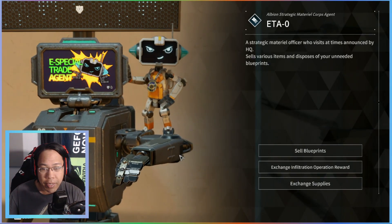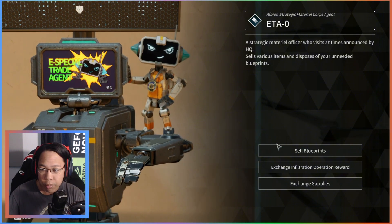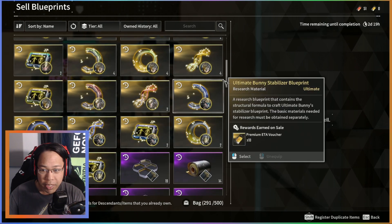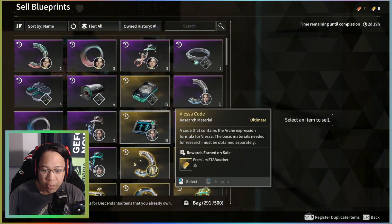Quick rundown on what he is — he's basically the vendor where you can sell your duplicated blueprint parts. These are all the duplicates I've had when playing the game on my main account, and if I click on one of these...